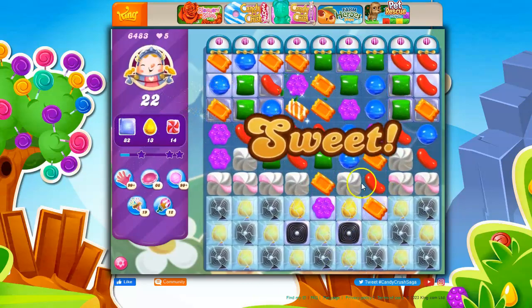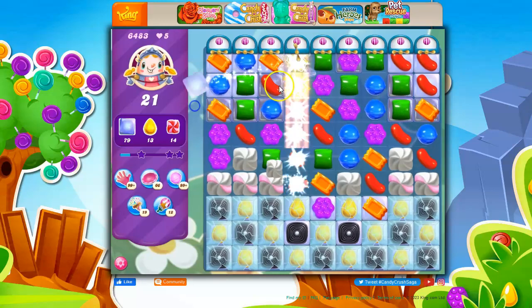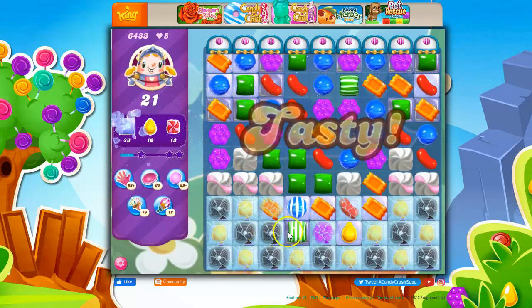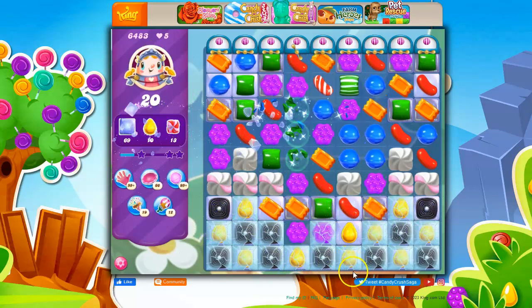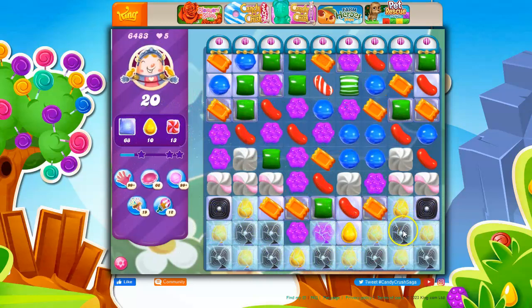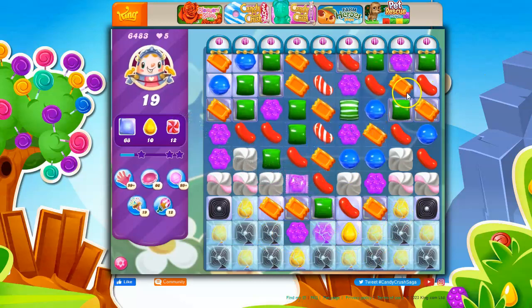Let's use combos when we can. I still think that wrapped candies are particularly helpful on a board like this, although I'll take a stripe-stripe across this way to really open things up. Or maybe I should have done it toward the middle, because I can't move the things that are completely under crystal. So if I get one that's not under crystal, I can move it around if there's a spot for it.